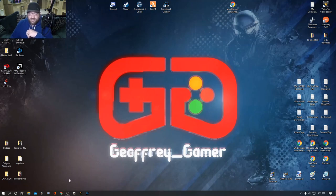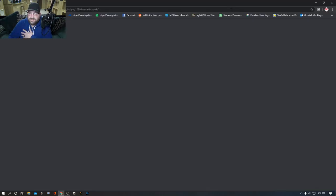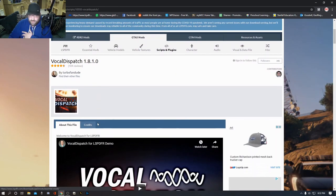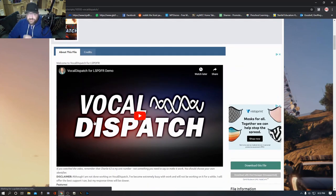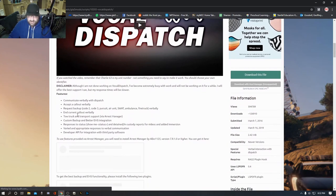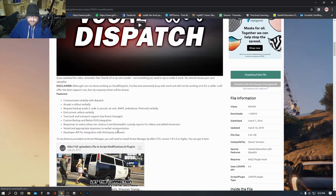Hit the link below — that link is going to say Vocal Dispatch 1.8.1.0. That's going to bring you to this page right here: Vocal Dispatch 1.8.1.0. It'll show a little demo of the mod and some of the features. Last time it was updated was March 16th of last year, so a little over a year ago.